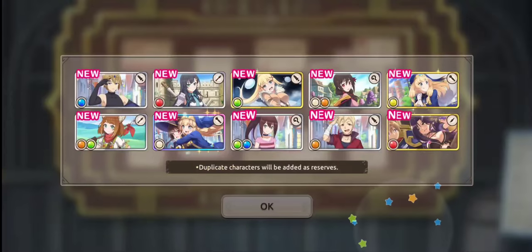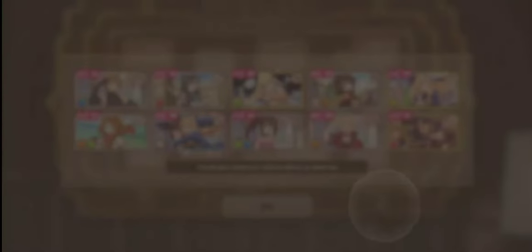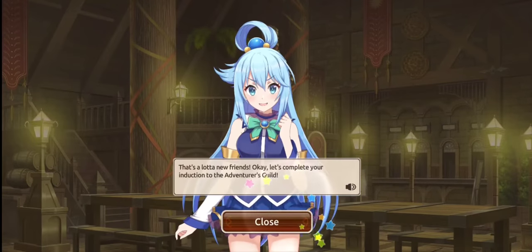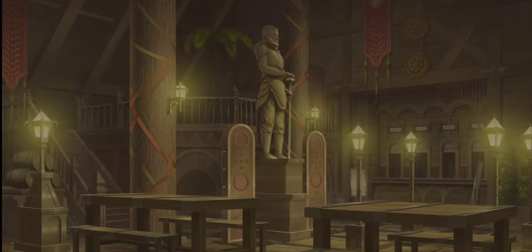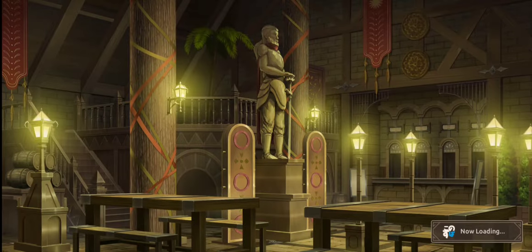So you can decide who you want to pull on before you start rerolling, so you know what you're going for. The banner you want to be pulling on right now is this summer swimsuit banner — I'll show you that in a second. Click OK, close, and just put a random character name in because I'm not going to keep the account regardless. I'll reroll until I get Dark Melissa.